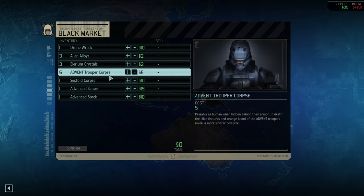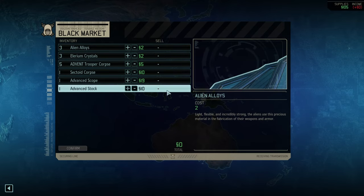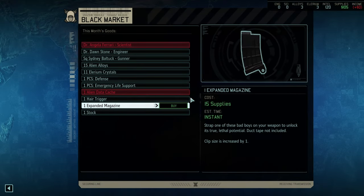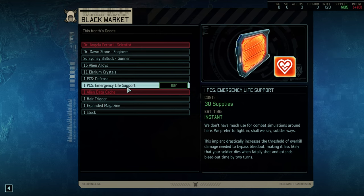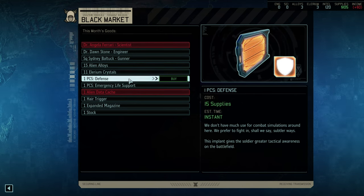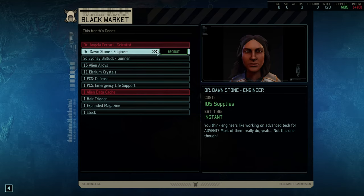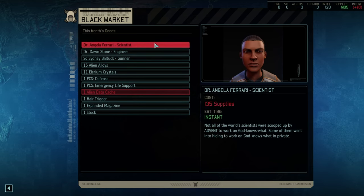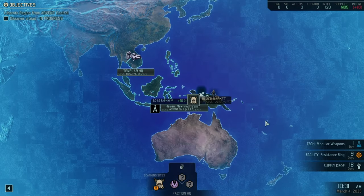We can sell a couple of items. Troopers I don't want to sell at all. Drone wrecks for 10 — that is uniquely good, I'll just take the 10 for now. We could buy a couple of things for supplies — emergency life support and normal defense is great. A gunner for 50 supplies, no thank you, but 105 supplies is a lot for an engineer. Let's wait for the missions — more missions with engineers and scientists will spawn if we're not immediately buying.